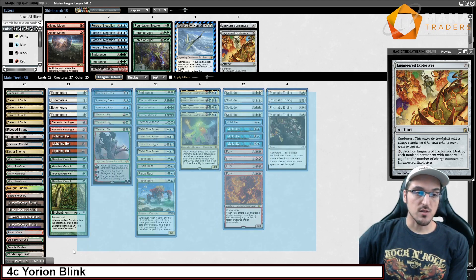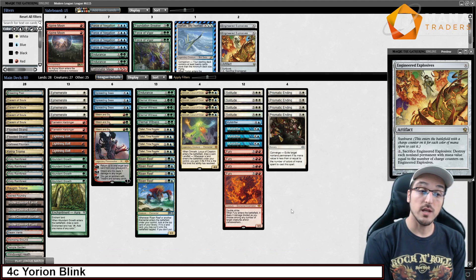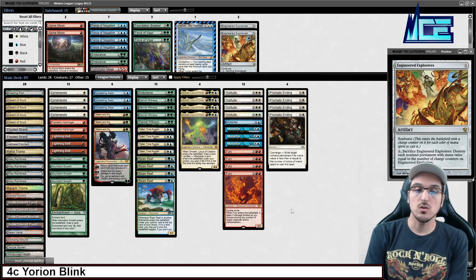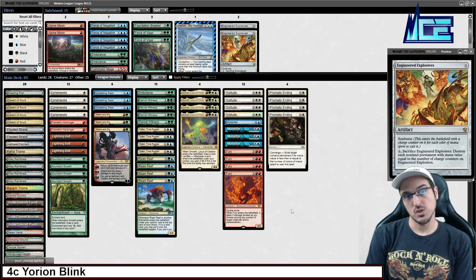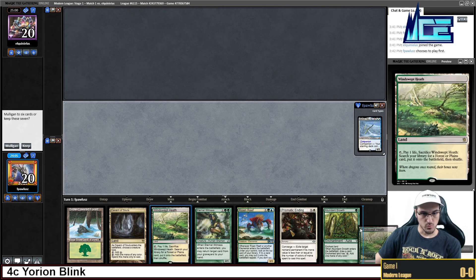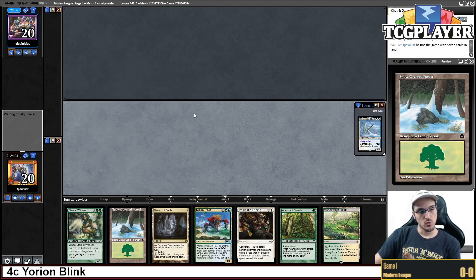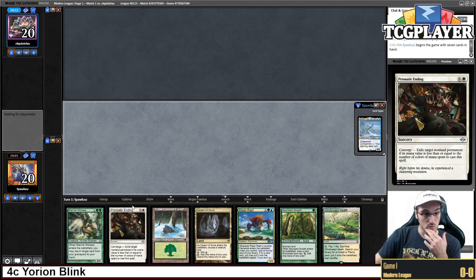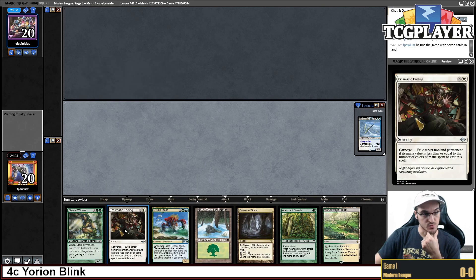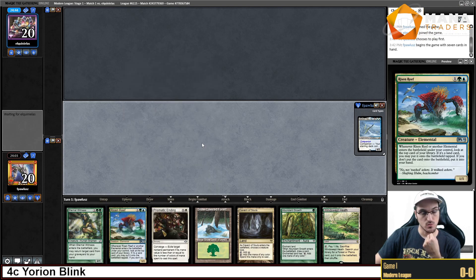We're going to be trying this list through a league. If you enjoy the content, hit that like and subscribe button. If you'd like me to play your desired decklist, go to the donation link in the description below. Here we are for round one — revealing our companion and off to the races. This hand looks pretty solid: turn one Snow-Covered Forest into Abundant Growth, good interaction with Prismatic Ending, Eternal Witness, and we can also go the Risen Reef way.